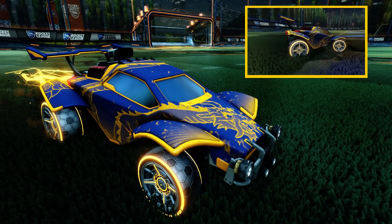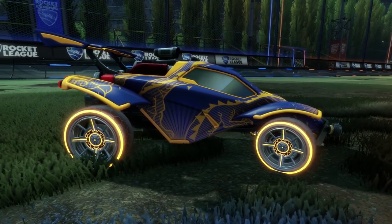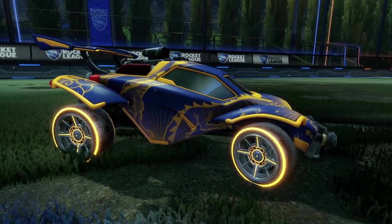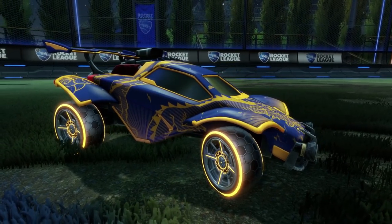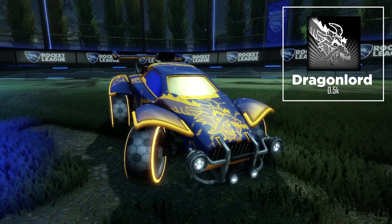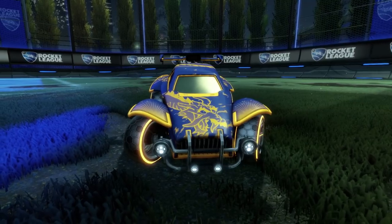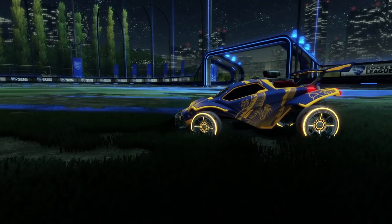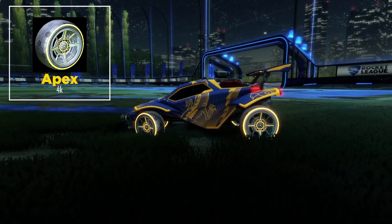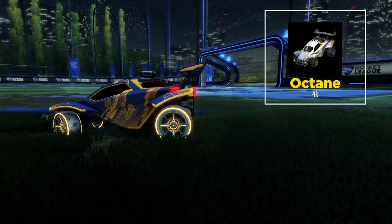The Rising Dragon is probably my favorite design in today's video. It's cheap, it looks good, it's thematic, and it remains clean and classy while still being flashy at the same time. The key piece is obviously the Octane Dragonlord, which on Steam will cost you about half a key since it's a rare decal. We complement that with some sleek orange Apex at about 4 keys and an orange Octane also around 4 keys.